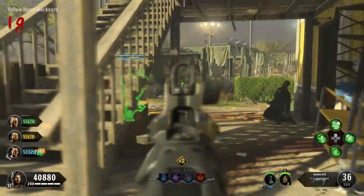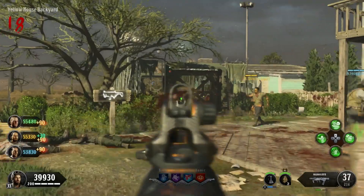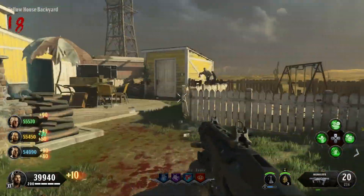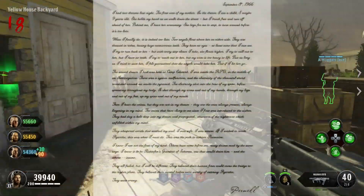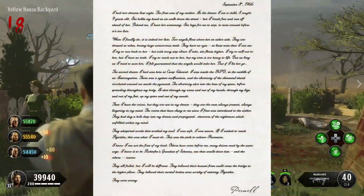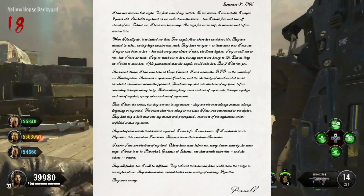There are a couple more documents that in my opinion are less significant now, since we've already learned about them in-game. They talk a little bit about Element 115, the nuclear testing site, and the APD — the American Pyramid Device. But the most important letter in my opinion is from Pernell, written on September 8th, 1966.